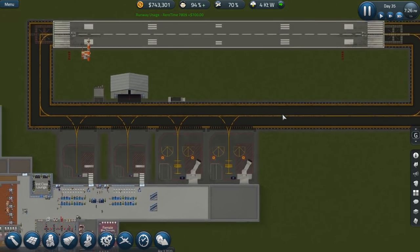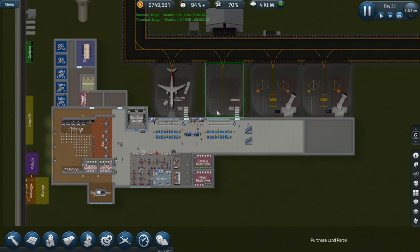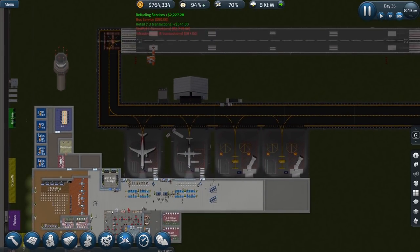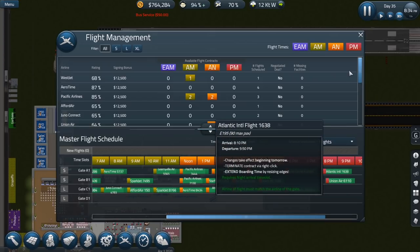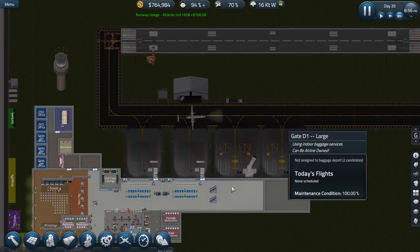It's 7:20, 7:30 PM. We still have some passengers here so a couple of flights are still going to come in. Do we have another one? Let's check out our flight plan — it's 8:30 in the evening. I think we're done; no more flights coming in. So as soon as these two guys leave, we can work on the construction. Speaking of construction, I'm going to hire some more workmen.